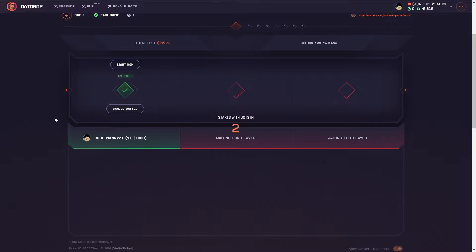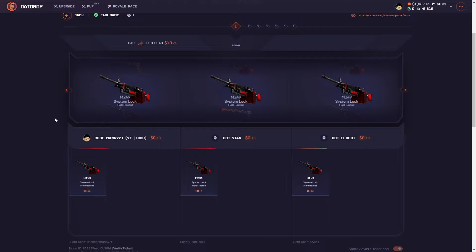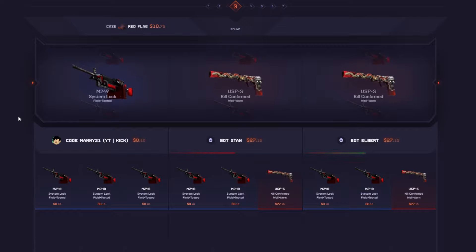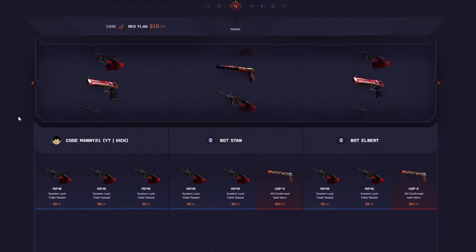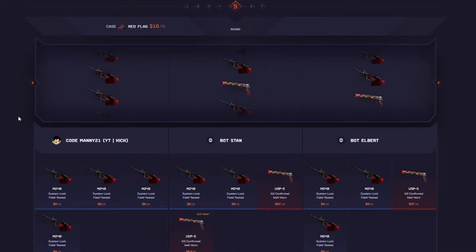Alright boys, we're back on That Drop. We got a new case this week called the Red Flag — it's ten dollars. We're trying seven of them, 75/25 three-way, no crazy, no smoke mode, just regular. Let's see if we can pull something crazy. Our tickets so far — I haven't really pulled anything.